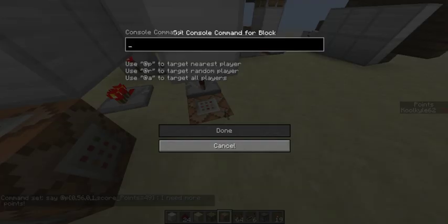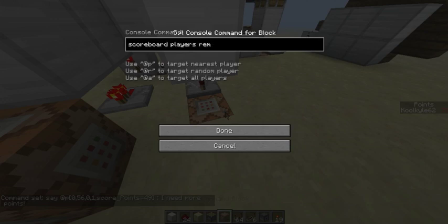If you can afford it — the other side — you want it to remove the points. So: scoreboard players remove @p[x=0,y=56,z=0,r=1,score_Points_min=50] Points 50 — which is going to remove 50 points.